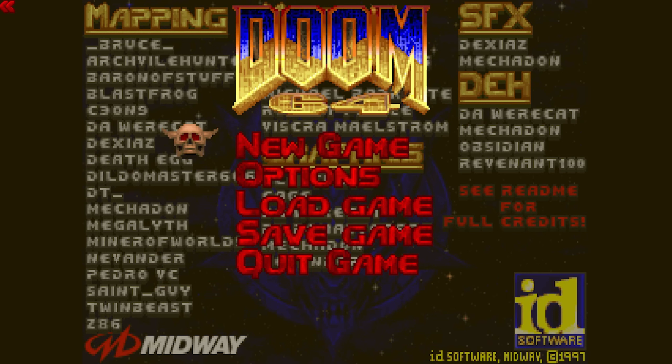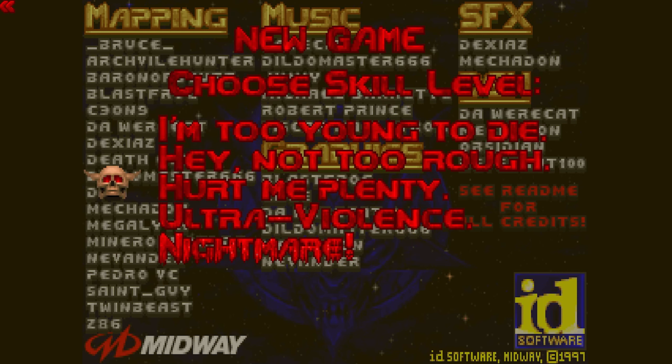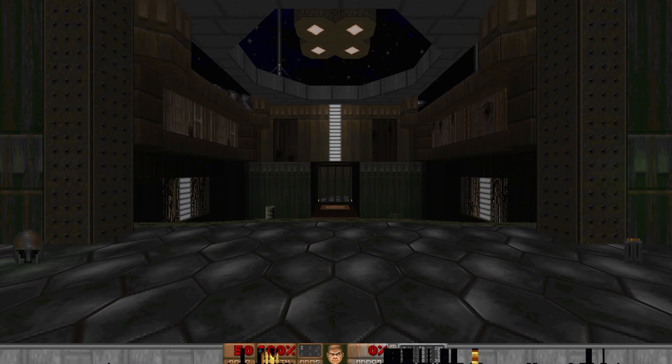Just a playthrough on ultraviolence, just going to be running through it. Not 100% secrets, not 100% kills. Of course, I'll be striped for 100% kills because that's more fun. No fast monsters because I am an old fart. And after a long day's work, I just don't want to be a tryhard — I just want to sit back, relax, and kill some damn demons.